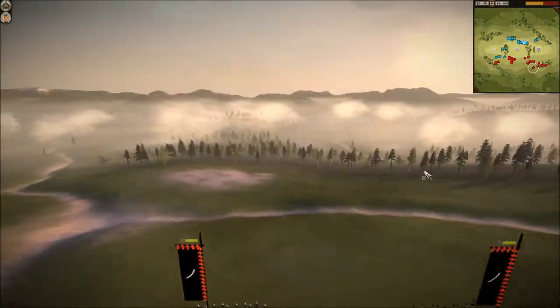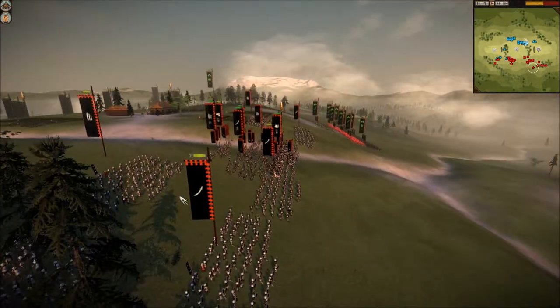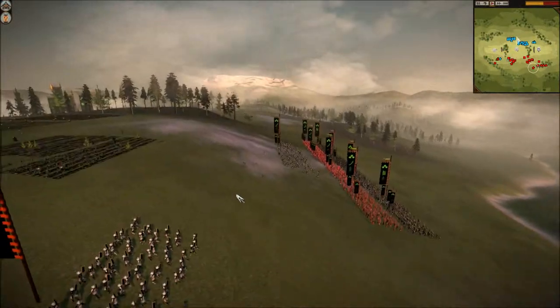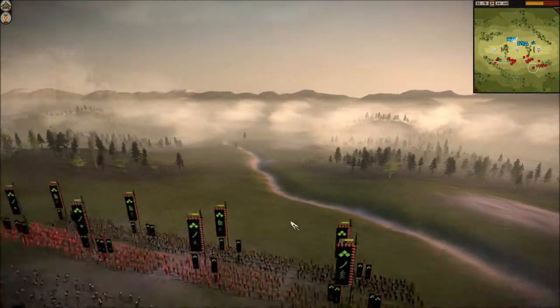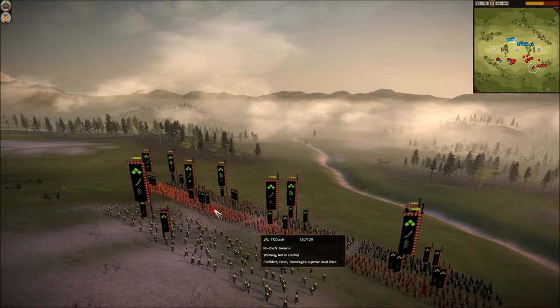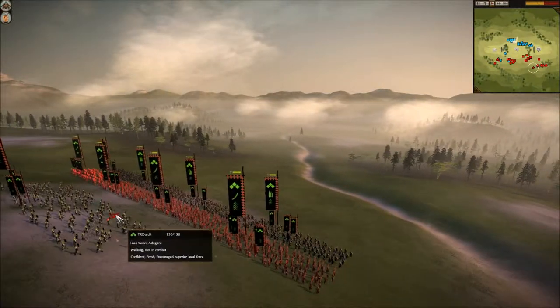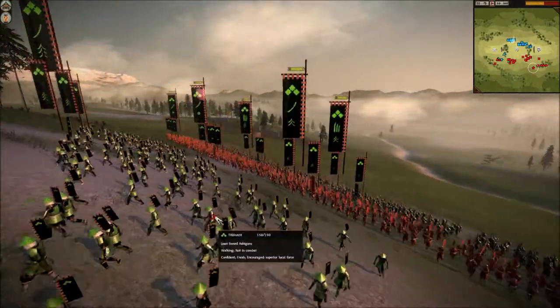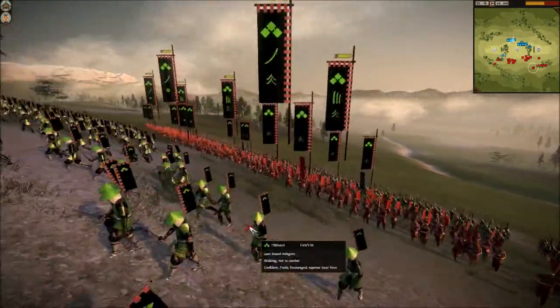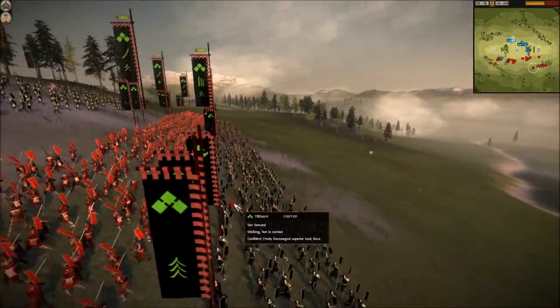He also has some cavalry hidden in the back and he brought five rockets. Tri-Dutch brought Nodachi Samurai — four units of them — one Longsword Ashigaru, and the rest are Yari Samurai.